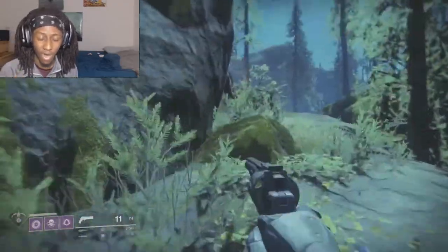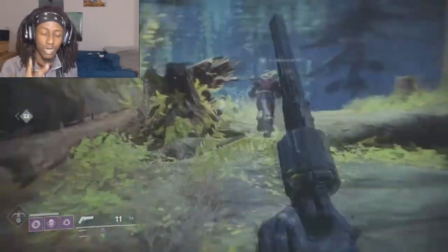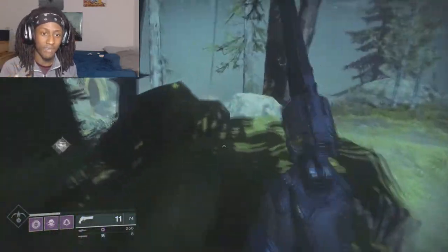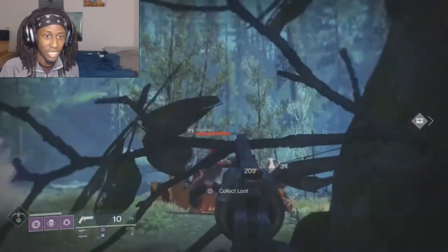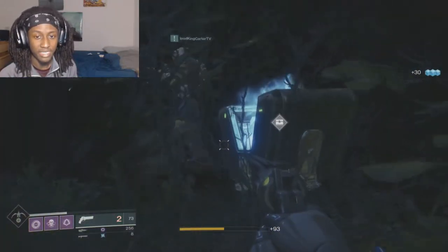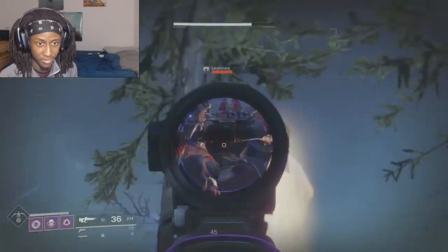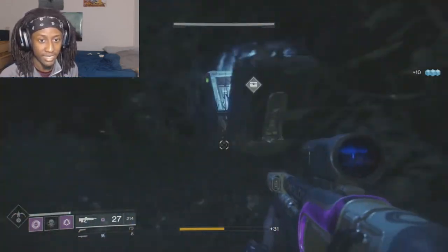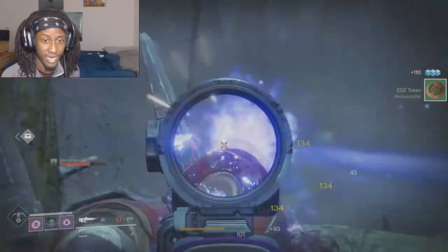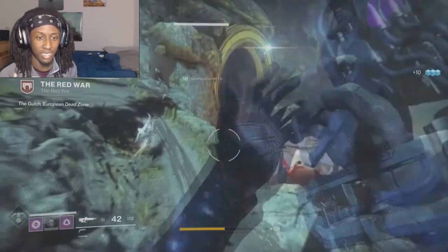The jump abilities for Arc Strider are the same — High Jump, Straight Jump, and Triple Jump. For skill trees, you have Way of the Warrior. In Way of the Warrior you have Deadly Reach — dodging increases your melee range, allowing you to lunge further to strike enemies. You have Combat Flow — melee kills recharge your dodge ability. You have Combination Blow — kill an enemy with a melee ability to trigger health regeneration and increase your melee damage temporarily. And you have Lethal Current — after dodging, each Arc Staff hit creates a damaging lightning aftershock.